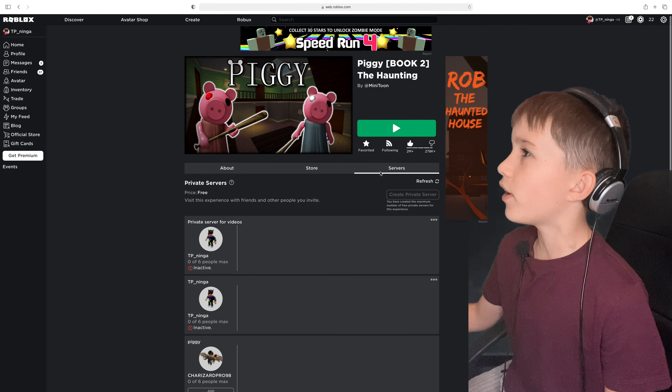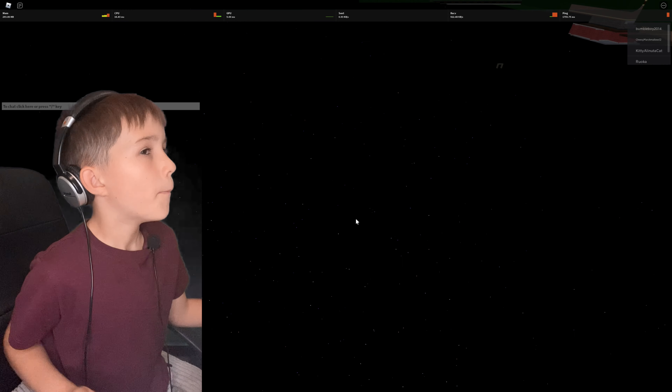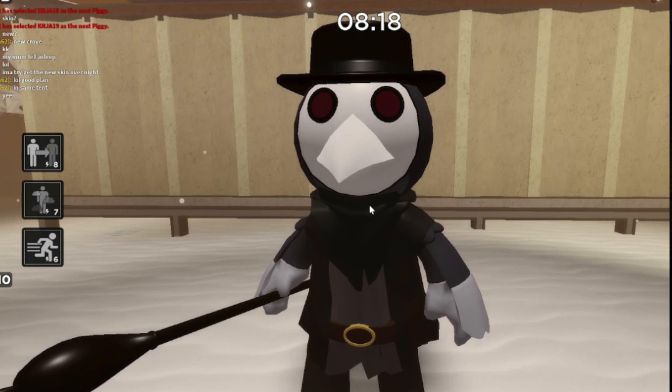The last two things for the Haunting Season 2. I haven't claimed the two skins and the trap yet, but I'm showing them on screen now. This is the redesign of the Crow skin — my favorite. I like the hat and the crowbar. When I get 600 candy I'll claim it, and the trap skin as well.